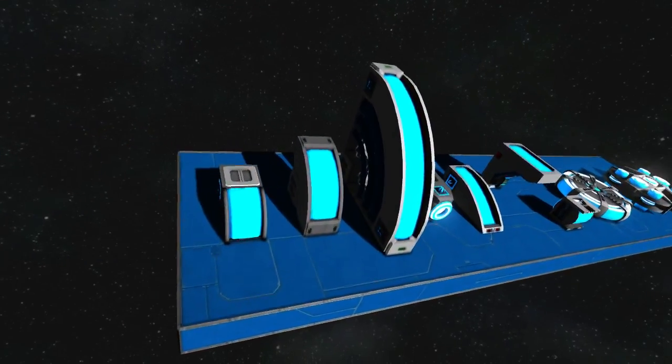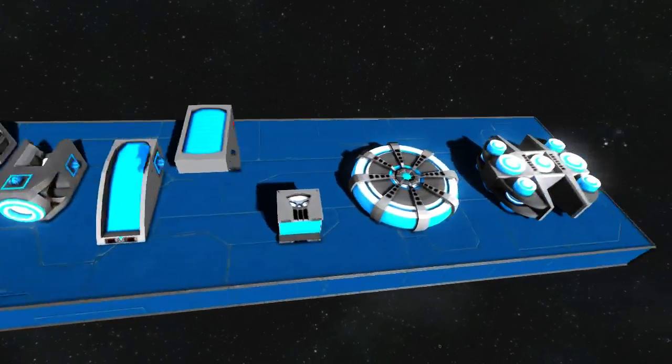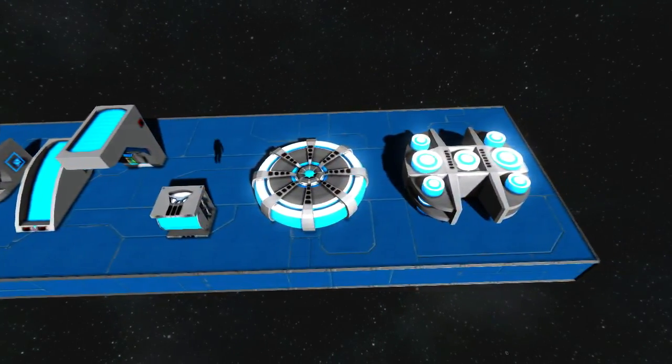We have three reactors: light, medium, and heavy. Three upgrade units: light, medium, and heavy. And three batteries: a battery, a capacitor, and a fuel cell.